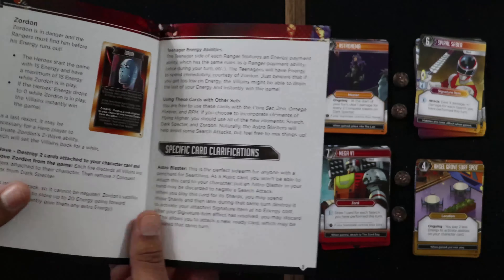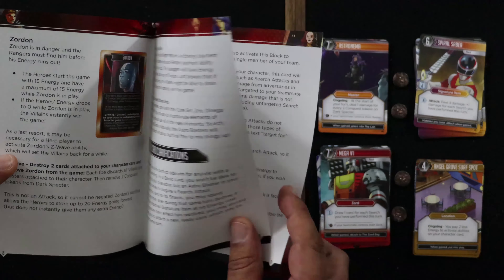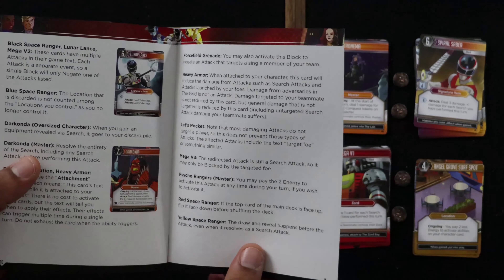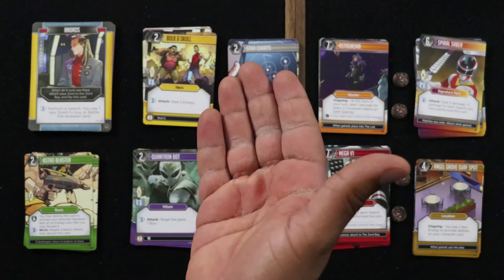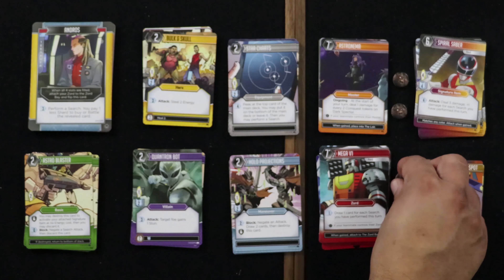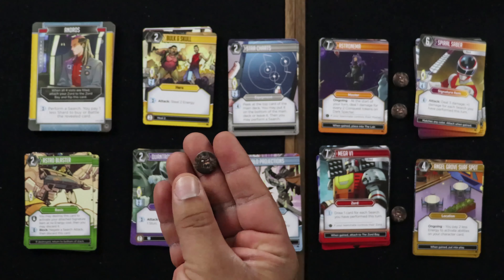There are some differences — there's an oversized Zordon card and Dark Spectre card that you'll be using when playing with this expansion. It'll depend on the heroes you pick, but you can mix these cards in and use them with any expansion. You get some new concepts for this expansion, adding stuff like Search, which is different. There are Dark Spectre tokens, and some clarifications and rules with regards to how Zordon works.